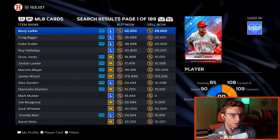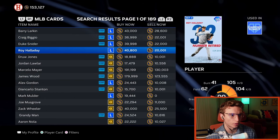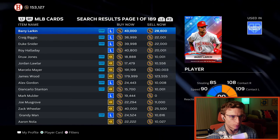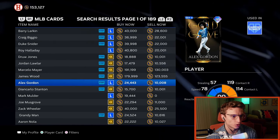This is great for flipping cards because you can look at the margins across all these players. The difference between 43,000 and 28,000 — that's the margin. You have the potential to make stubs within that margin.